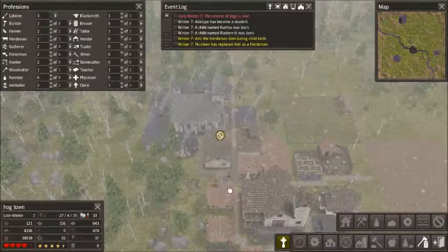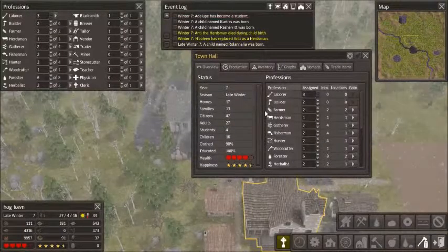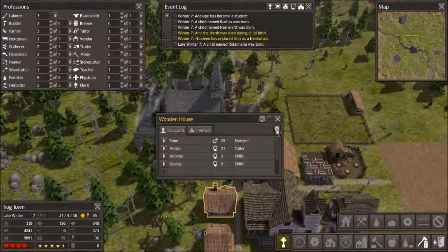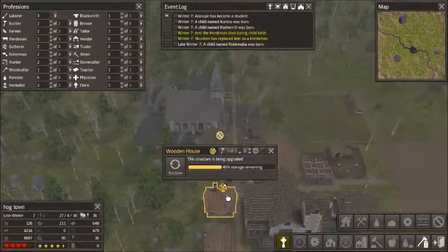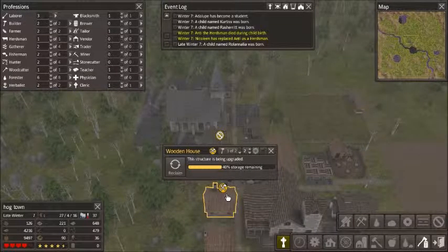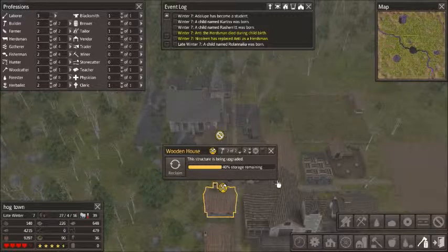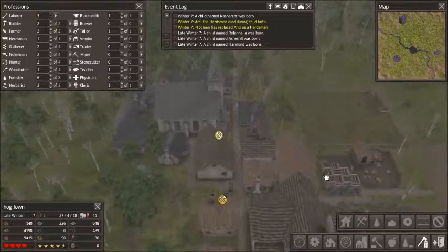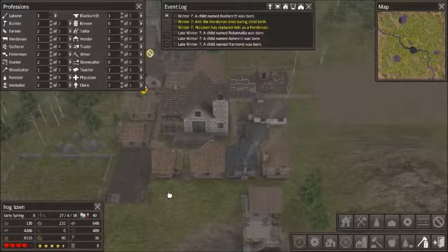We already have all those stone houses built. We've got 17 homes for 13 families, which should mean that someone should be fine. I can start to upgrade a wooden house to a stone house, and this should be doing well.